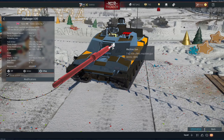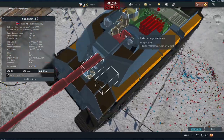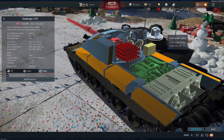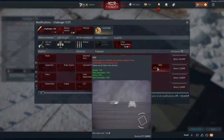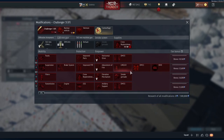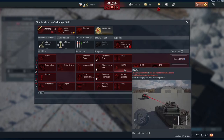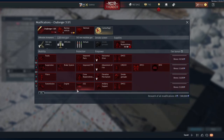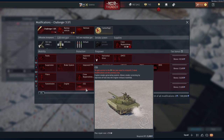It also comes with a 7.62mm coaxial machine gun. The gunner has optics from 2x to 10x zoom, and the commander has zoom from 3x to 10x. The gunner, commander, and driver all have access to thermal vision devices, while the tank commander also has access to night vision devices. It comes with a laser warning system and laser rangefinder, which is very good. You can also fit smoke grenades and a smoke generating system to provide extra concealment.